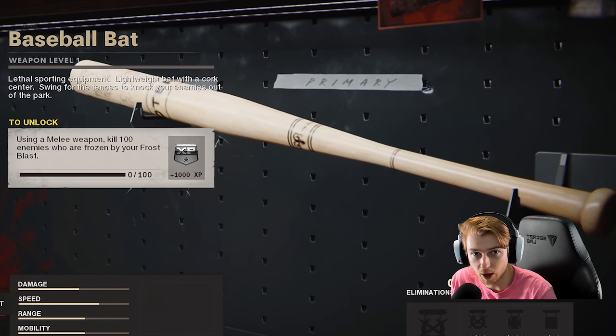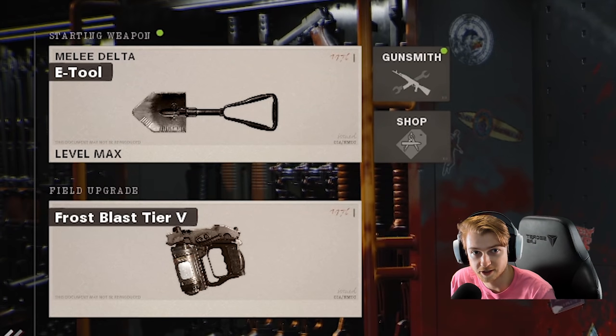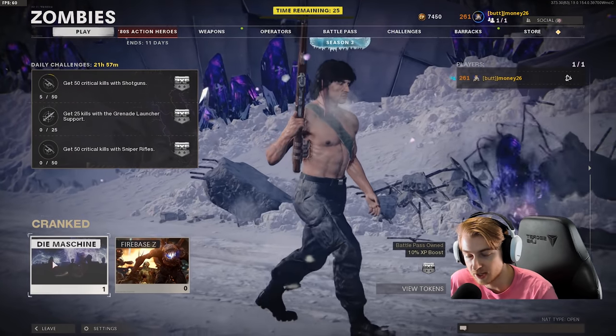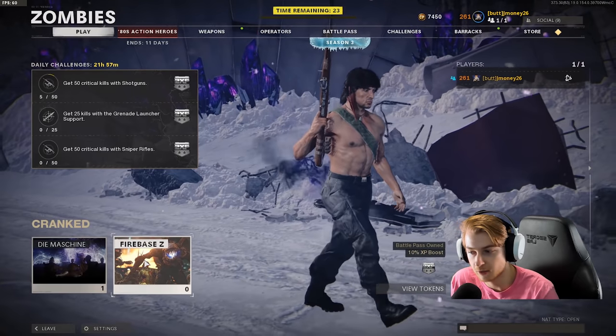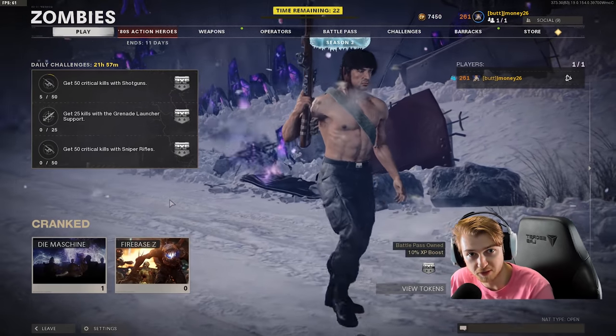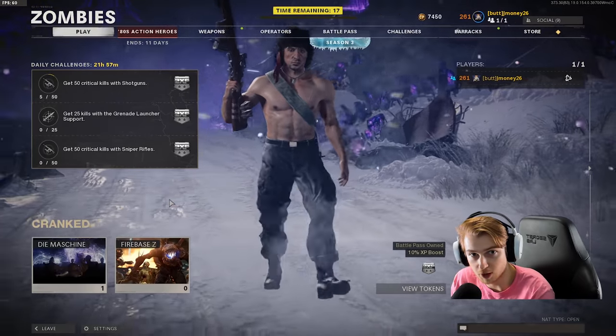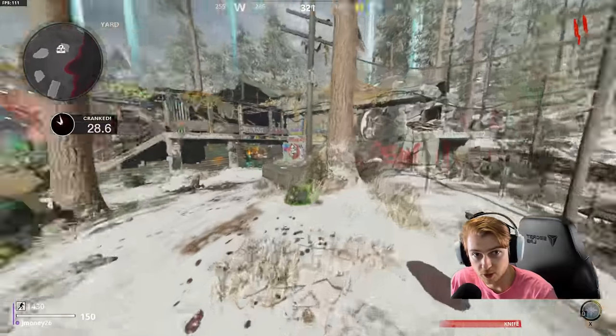This is super easy. All you have to do is have a class with the frost blast field upgrade and hop into Cranked. I definitely recommend D'Machina if you are newer to zombies; if you're more experienced you can play Firebase Z — either one works. Hop into the Cranked game mode, which is out now.